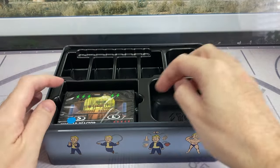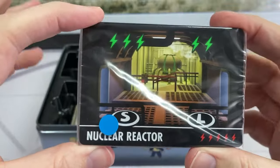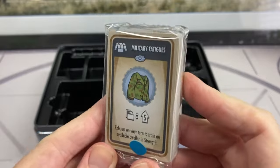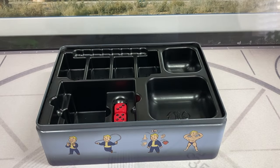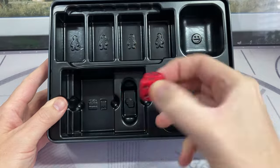Now on to two decks of cards. First we have this full-size set of cards, which represent mostly the locations. Secondly we have these half-size cards, which represent items like clothing, weapons, and pets. We'll take these cards out of the packaging and take a closer look in a moment. Our final item is two standard D6 dice.